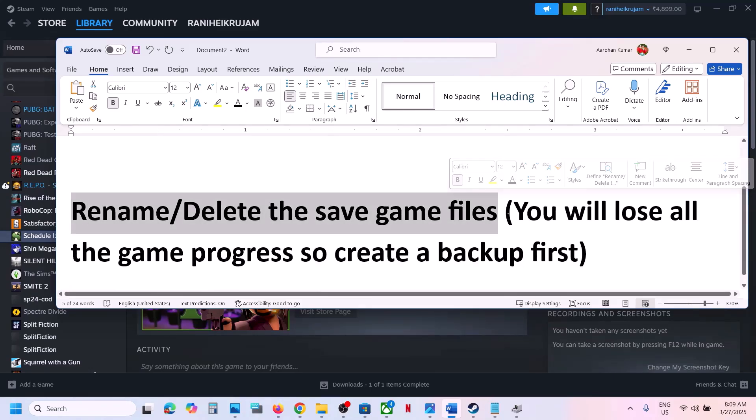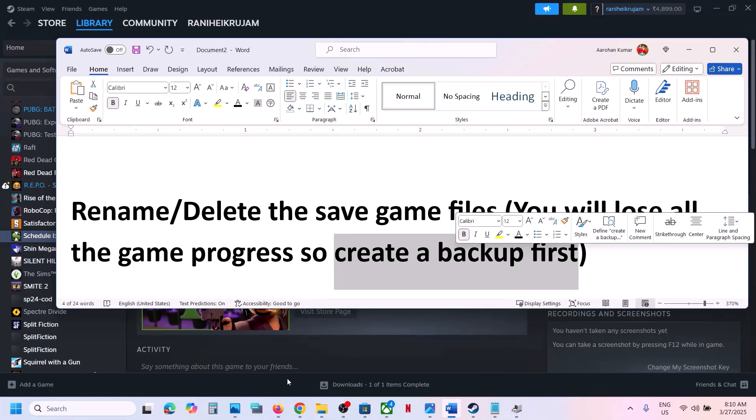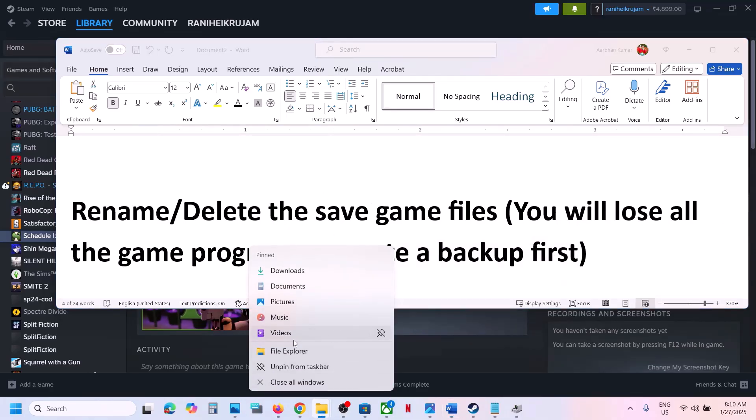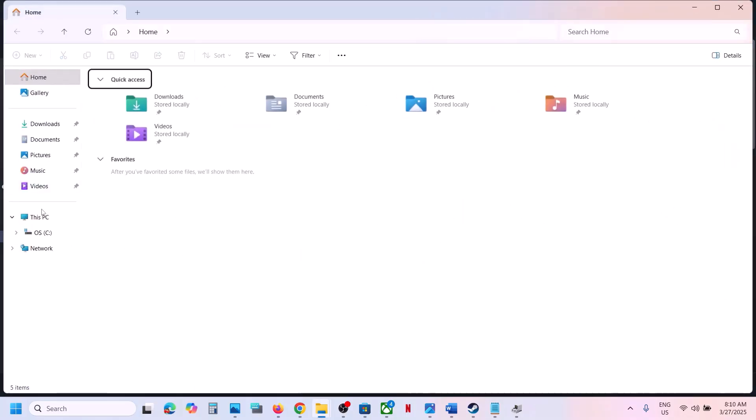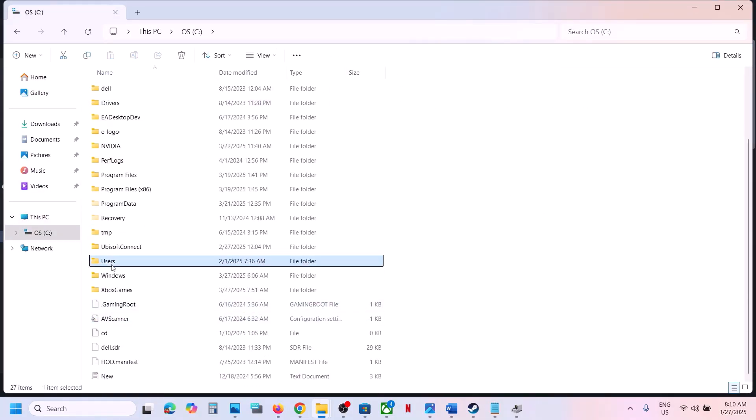The next step is to rename or delete the save game files. Before you rename or delete the save game files, create a backup first because you will lose all your game progress and will have to start everything from scratch.